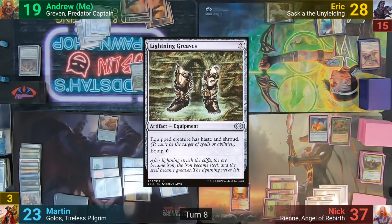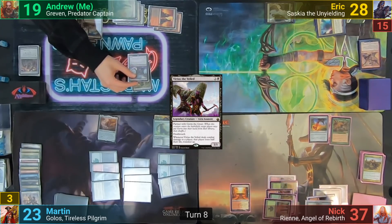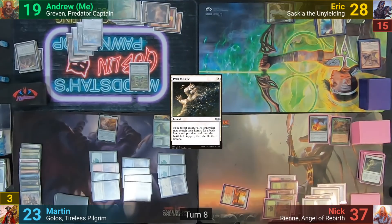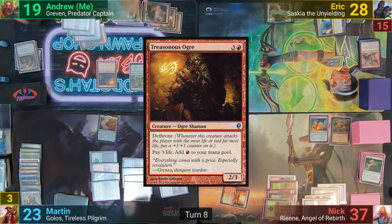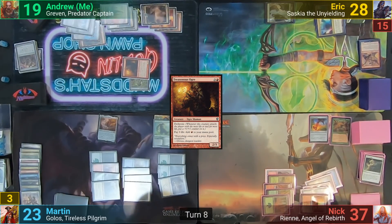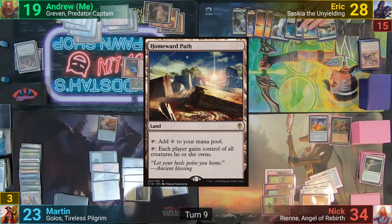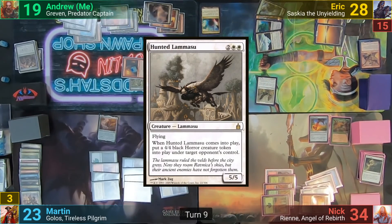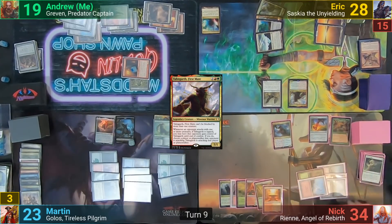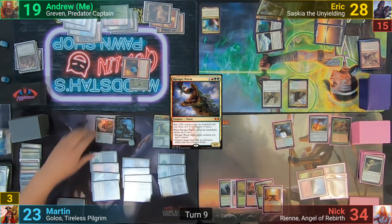I untap and cast Lightning Greaves. I play out Virtus the Veiled and move to equip the Greaves, but Nick responds by casting Path to Exile — Virtus turns into a Basic. I follow up by casting Treasonous Ogre, equip the Greaves onto it, move to combat, swing the Ogre at Nick getting a Dethrone trigger and dealing 3. Eric untaps, plays a Homeward Path, casts a Hunted Lamassu giving Martin the Rat tokens, and then casts Tangarth, First Mate. Nick untaps and plays out a Ravager Worm, puts a +1/+1 counter onto it, has it fight Golos — thankfully Golos dies without an activation.